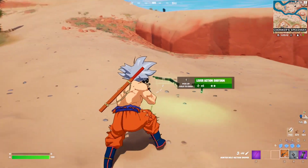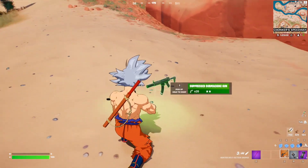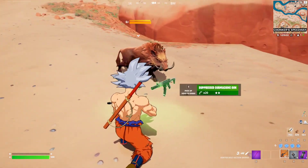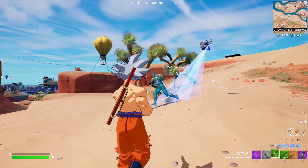For this week's quests, you essentially have to damage players with the lever action shotgun, which is the shotgun right here, or the suppressed SMG. These are the unvaulted weapons that have been brought back into the season. Basically, grab any of these weapons, find yourself an opponent, and deal damage to them.